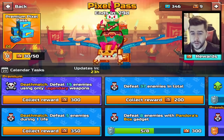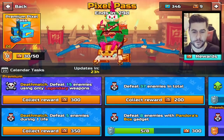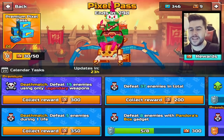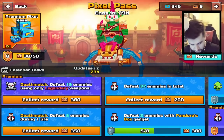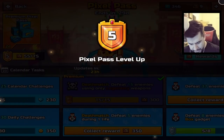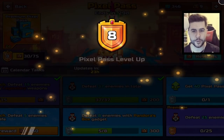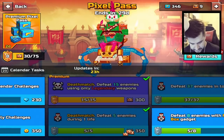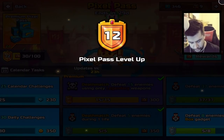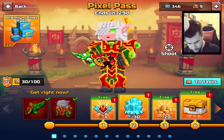40 kills! Holy challenges, let's go. Deathmatch: defeat 15 enemies using legendary weapons. Deathmatch: 5 kills in a row. Defeat 37 enemies in total — we got 40 kills. Claim. Claim. We should bump up our pass quite a bit here. That's the good thing about buying the Pixel Pass a couple of days into the season — you have a better chance of ranking it up a lot faster because you have more challenges on offer. We just got to level 12 already. There's definitely going to be more challenges we can do too.